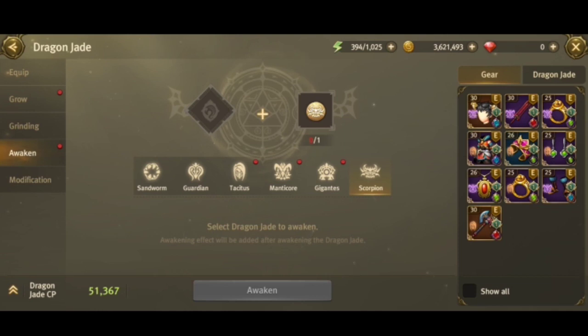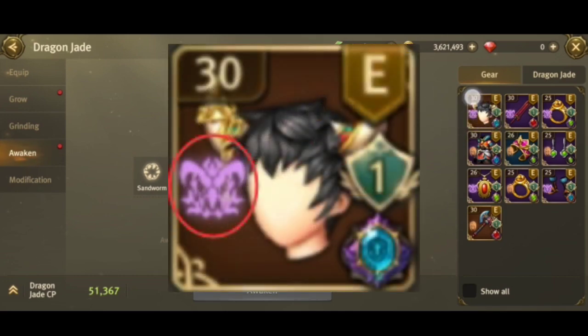Before awakening, the first thing to check is your items. You'll see your items listed there, and that's where your jades are shown so you can see what awakening your jade has. For example, on my helmet you can see a violet-colored manticore icon — that tells you it's awakened to manticore.